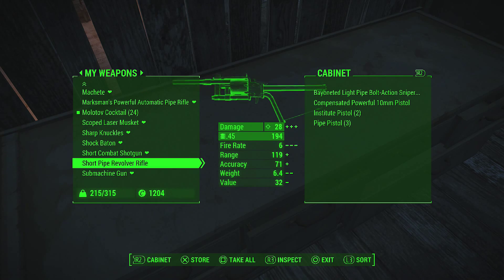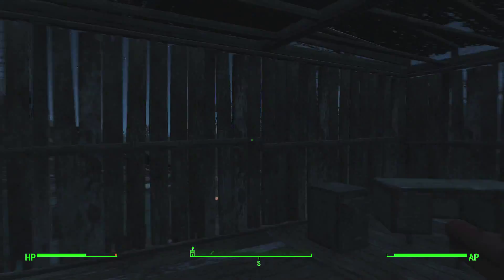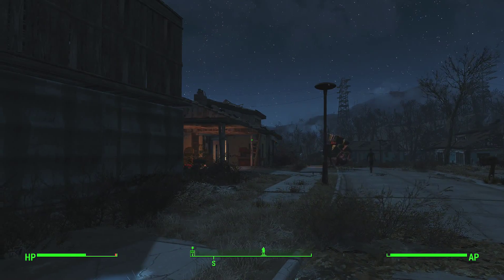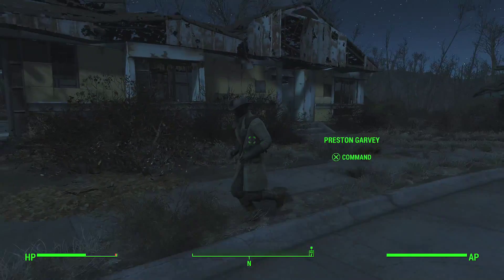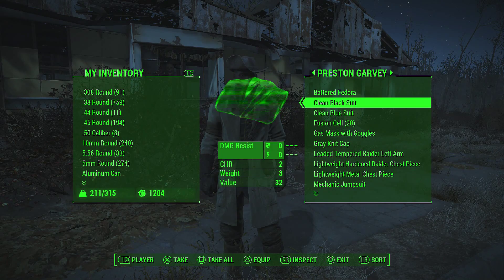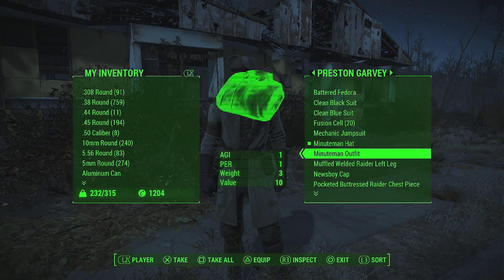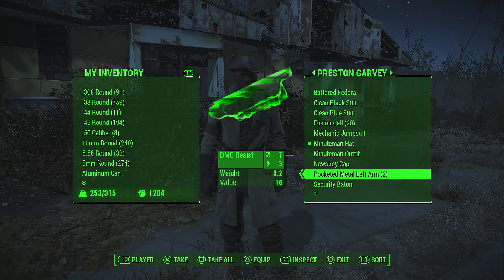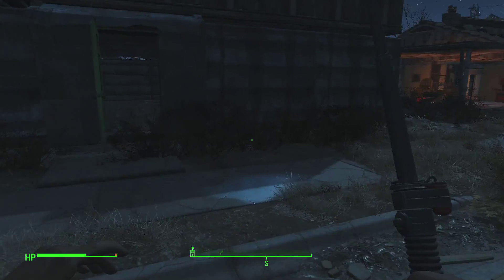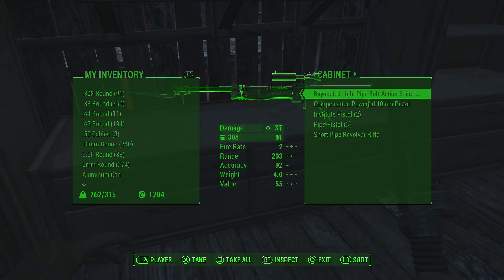Sharp knuckles, shock baton, shotgun, short pipe, revolver rifle — got one of those already. Preston. I'm putting it up instead — I didn't expect her to be here, but I'm putting all this stuff up so I can do it in my spare time and you don't have to watch it. This is stuff that I would go and review to see if I want to keep it, break it down, sell it, whatever. I find it easier to do with this one.